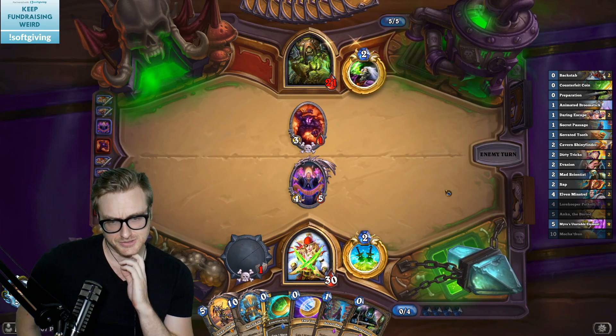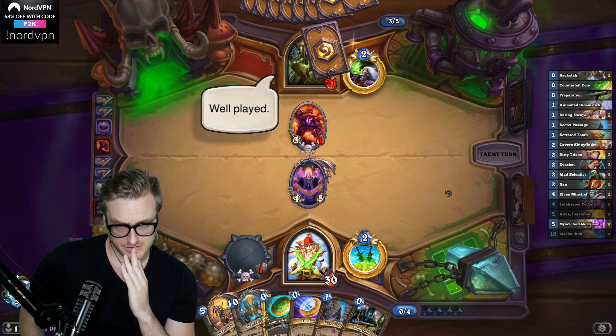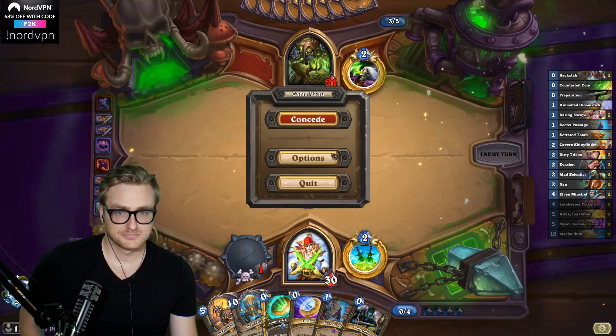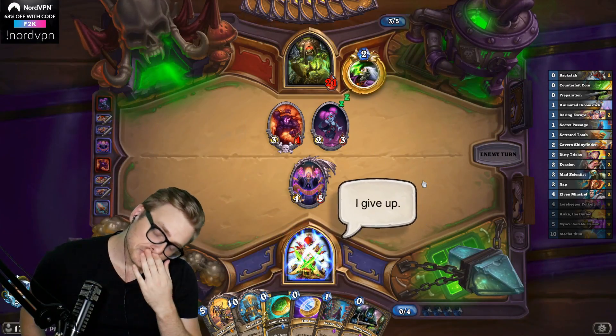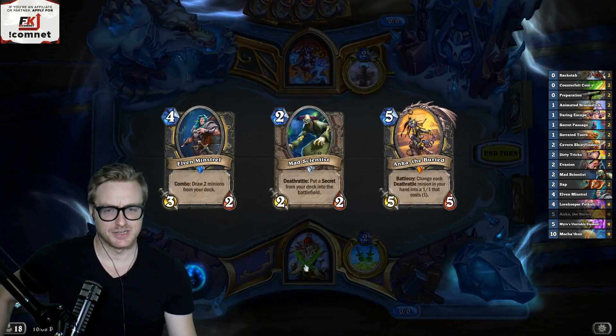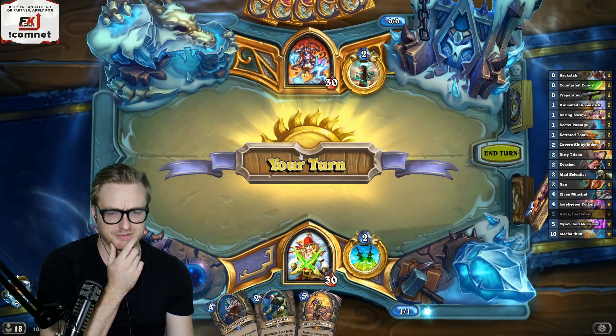We still get a turn six combo. This is a good hand — especially if I can find a coin.